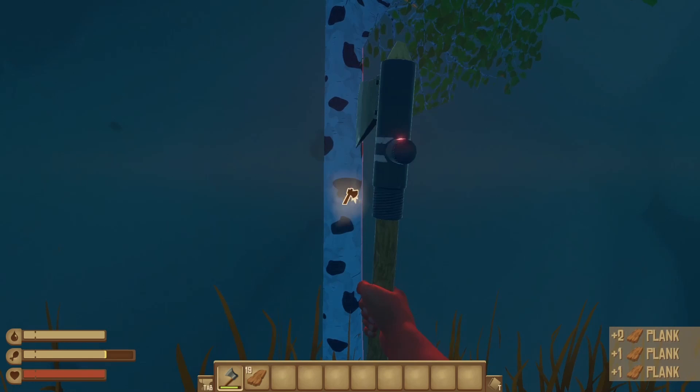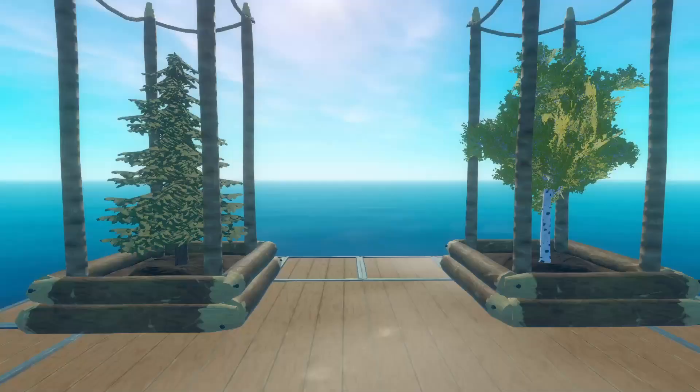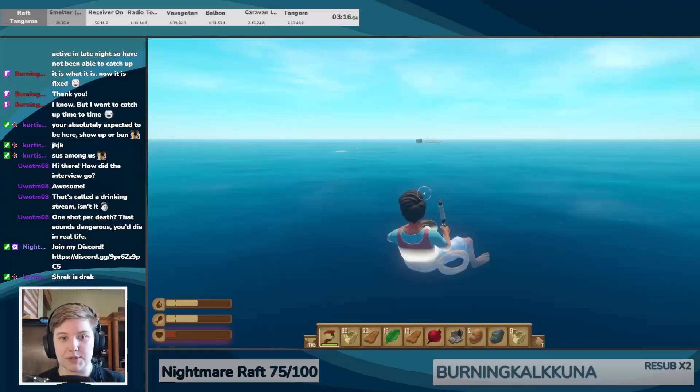You can actually harvest certain birch trees and pine trees on Balboa Island and surrounding evergreen islands to obtain birch seeds and pine cones to grow on your raft. This may seem obvious to experienced players, but it's a hidden detail that not too many players fully utilize.